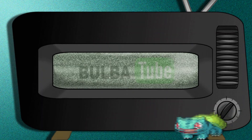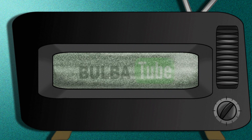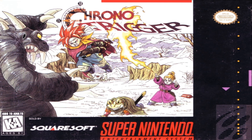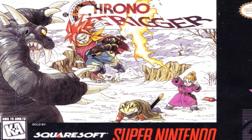Hello out there Bulbatube fans, this is Shangrenard here, and I'm going to walk you through something that has been driving Professor Bulba crazy for years: the Chrono Trigger game box art. Ever wonder why on the box art of Chrono Trigger, Marle is using fire? She's an ice user, isn't she? Let's break down the facts and find out why.